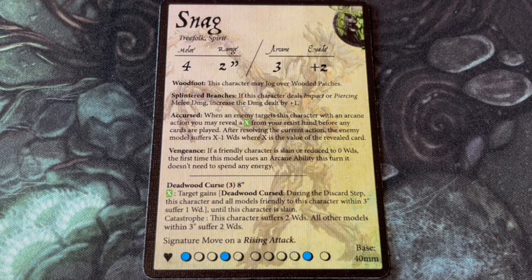Snag's last passive ability is Vengeance. If a friendly character is slain or reduced to 0 wounds, Snag can use his next arcane ability this turn without using any energy. That's really important, because Snag only has 1 arcane ability but it costs 3 energy, so normally it would be the only thing he could do on his turn beyond the free jog action. The ability in question is Deadwood Curse, which has a range of 8 inches and applies a permanent status effect on a target when you activate it with a green card. The target gains the Deadwood Cursed status, and until it's slain, in each discard step at the end of the turn, the target and all models friendly to it within 3 inches suffer 1 wound. On a catastrophe, Snag suffers 2 wounds, but then all models within 3 inches suffer 2 wounds, so there is still a chance of causing harm to the enemy forces. Being able to gradually sap the health of a target, while simultaneously forcing the enemy units to spread out to avoid the area of effect damage, is incredibly powerful — DPS status effect and crowd control all rolled into one.